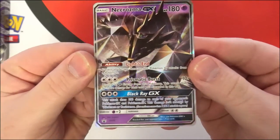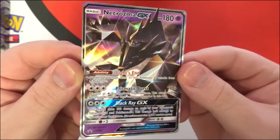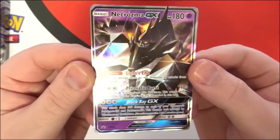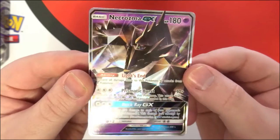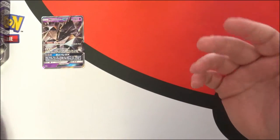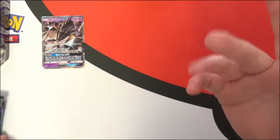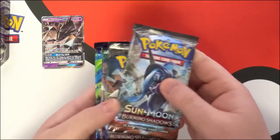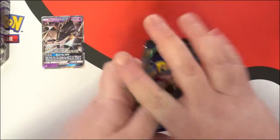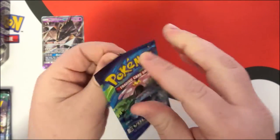Here's the alternate artwork for the Necrozma GX. This is a really really good looking card - I really like the art on it. But I have to say I actually prefer the original art compared to this one. It still looks cool, but it just doesn't look as cool as the original because there's that lamp post and all that detail in the background. Anyways, let's get to the packs - we have two Burning Shadows, a Guardians Rising, and an Evolutions.